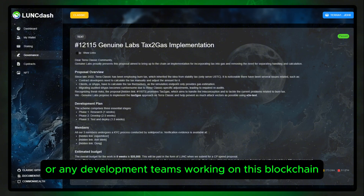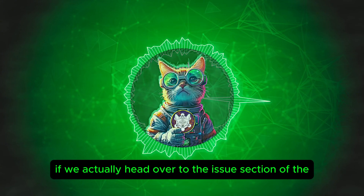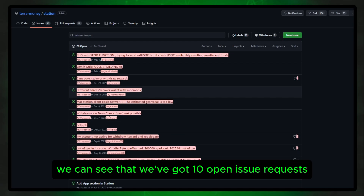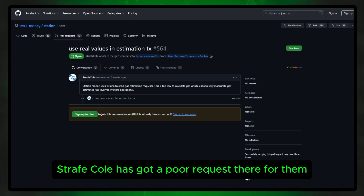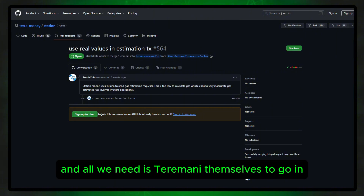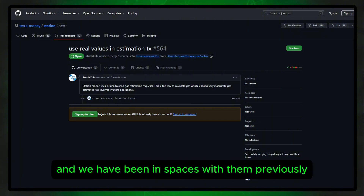Anyone or any development teams working on this blockchain have a duty to perform upgrades in a safe manner. If we head over to the issues section of the Terra Money GitHub, we can see that there are 10 open issue requests. Inside these, if we dig a little deeper, we can see that Strafe Cole has got a pull request there — this itself should fix the estimation in the transactions. All we need is Terra Money themselves to go in, check that, and merge it into the repository. Hopefully we have reached out to Chris Armani himself, who does follow me on Twitter and we have been in spaces with them previously.